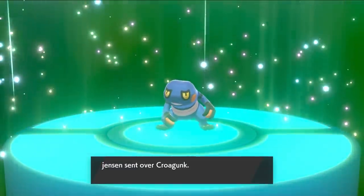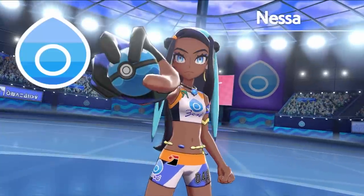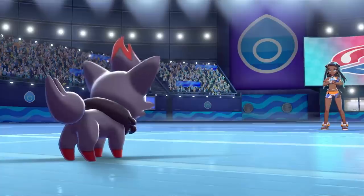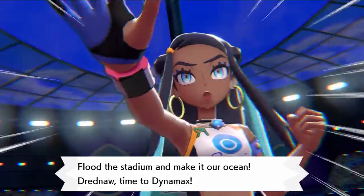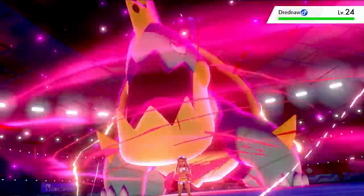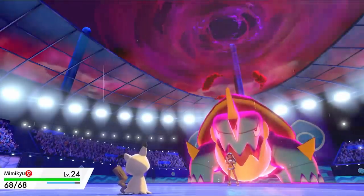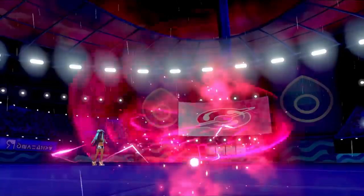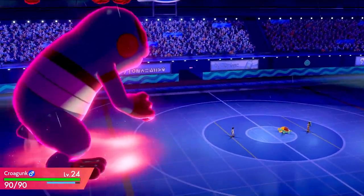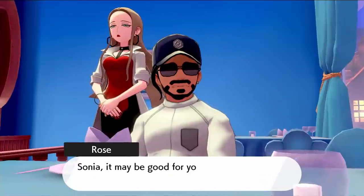With our new team, we go to the second gym and challenge Nessa. Zorua takes down Goldeen and Arrokuda with Extrasensory, though we got hit with two Aqua Jets. She then brings out her Gigantamaxed Drednaw, so I bring in Drizzile to tank any attack it throws. After tanking a Max Geyser, I bring in Mimikyu to take another hit with Disguise, then bring in Croagunk to tank another Max Geyser with Dry Skin. I Dynamax Croagunk and kill Drednaw with two Max Knuckles, getting our second gym badge.